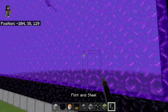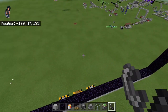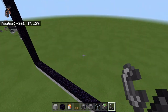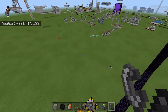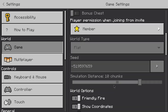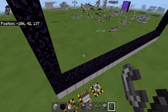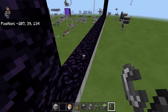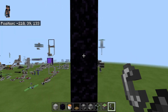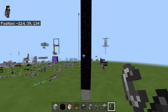The way nether portals work for spawning zombie piglins is that the zombie piglin will always spawn on the positive side of the X and Z coordinates. To activate coordinates, go into Settings, go down to World Options, and turn on Show Coordinates. The zombie piglin will always spawn on the positive end.